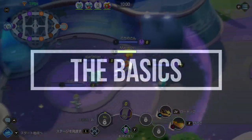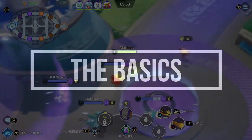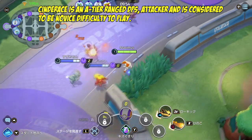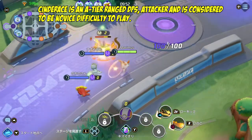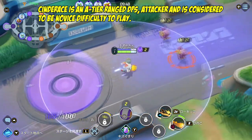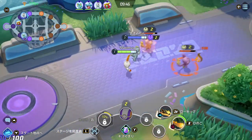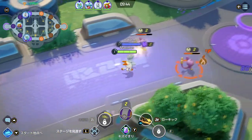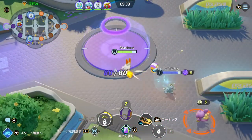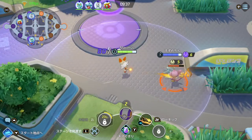In Pokemon Unite, Cinderace is an A-tier range DPS attacker and is considered to be of novice difficulty to play. This is mainly because of the user-friendly range auto-attack feature within this game, which makes kiting pretty easy. Sometimes you need to be very wary of auto-attacking minions instead of opponents.